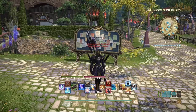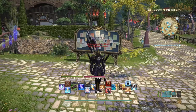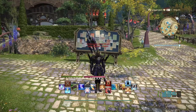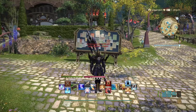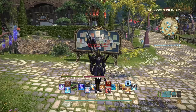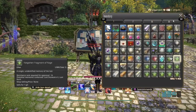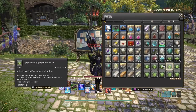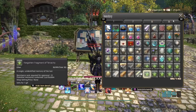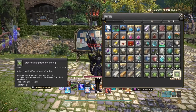In patch 5.55 we have a new zone called Zadnor in the Save the Queen questline in the Bozjan Southern Front area. With this new zone we have 12 new Lost Action Fragments, and they're going to be green this time. We have History, Rage, Ferocity, Moonlight, Hope, Artistry, Desperation, Tenacity, Inspiration, Heroism, Revelation, and Cunning.